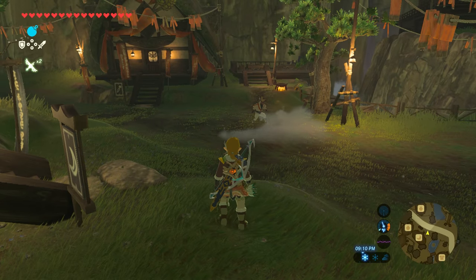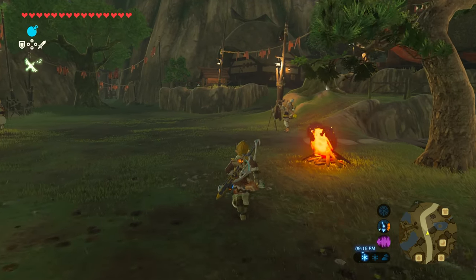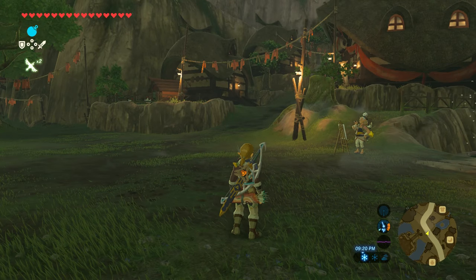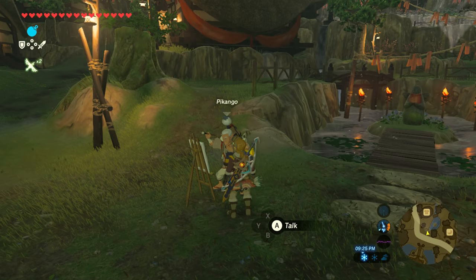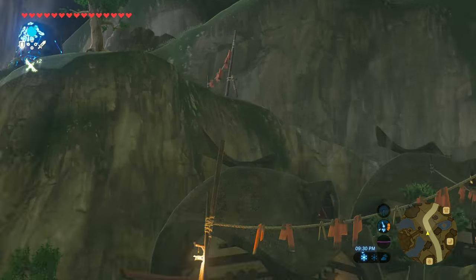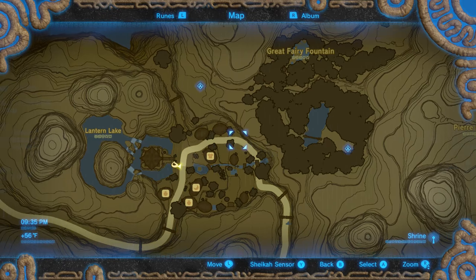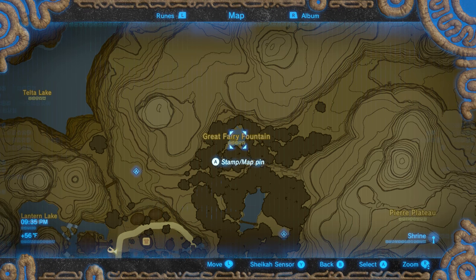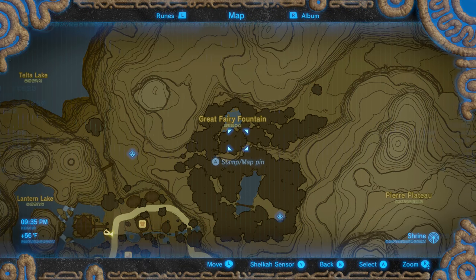The first quest you're going to want to do is find the Fairy Fountain — you've probably done that already unless you're just now starting the game. Where you're going to start is right in front of the praying statue. You're going to want to talk to Pekango right here. You talk to him, and you run up that hill just past that shrine, go into the forest, and up and to the left a little bit is where the Great Fairy Fountain is. You take a picture of that, and then you'll be done with that quest.